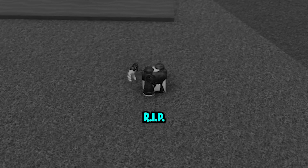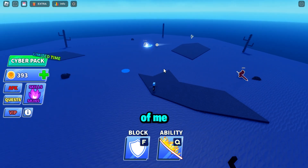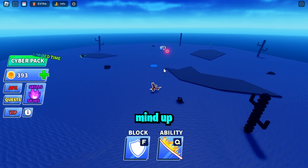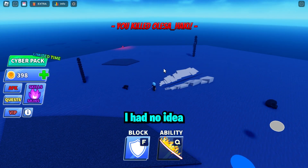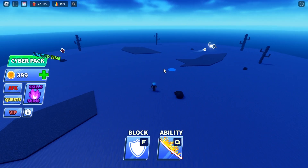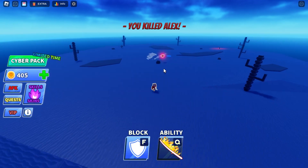Rest in peace. Anyway, moving on from that, there are a few examples here of me getting kills and also where it doesn't work, so you guys can make your own mind up. Like that — I had no idea there was anyone there and I got a kill. And as you can see here, there were only three players and I managed to get one.